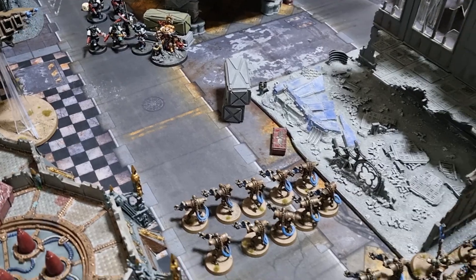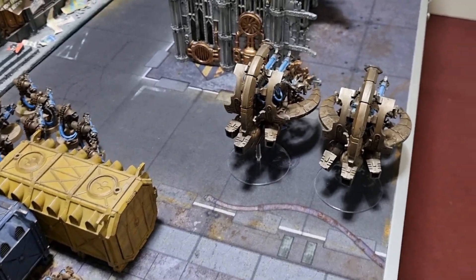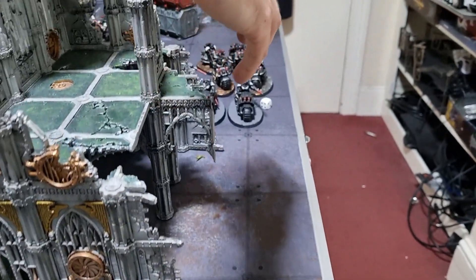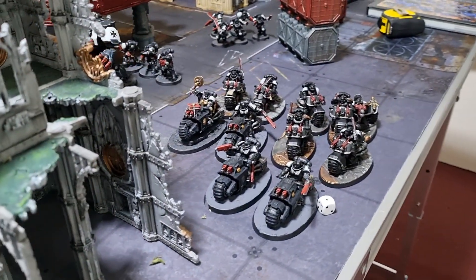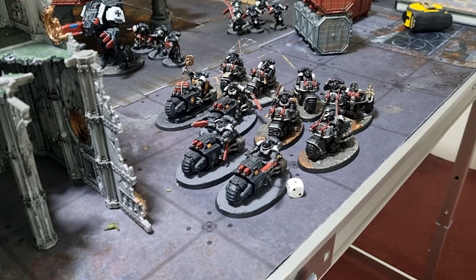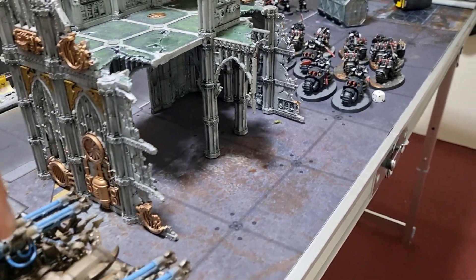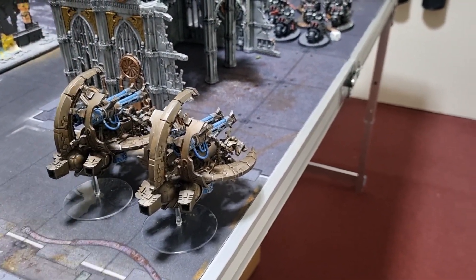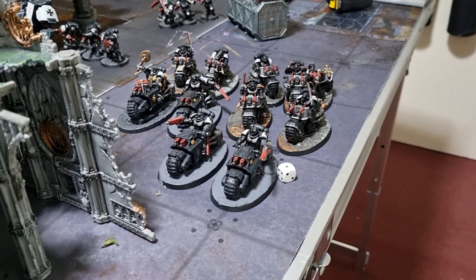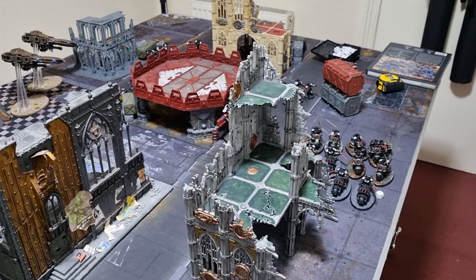On the other flank, both Annihilation Barges fired down the avenue, but Tom used Skilled Riders for a minus one to hit. A lot of failed rolls resulted — Talent for Annihilation was used on one Barge to take two or three wounds off the bikes. The left flank went well for the Necrons, but the right flank not so much. End of Turn 1.